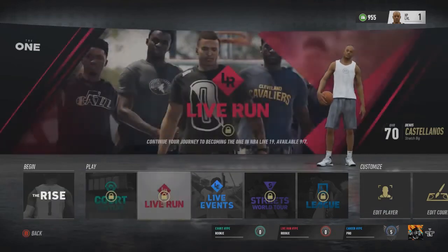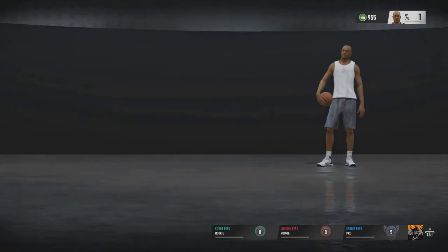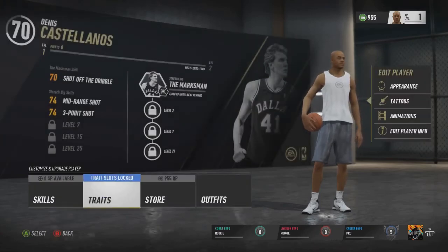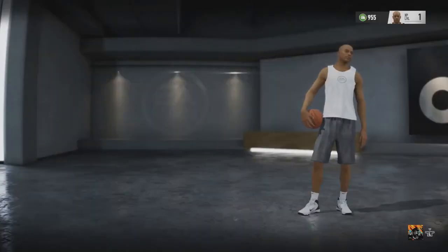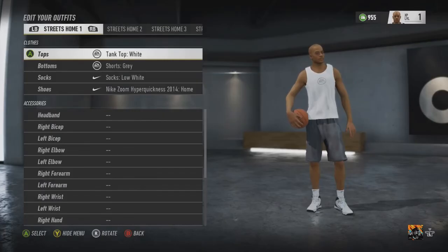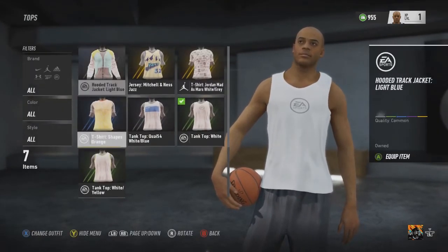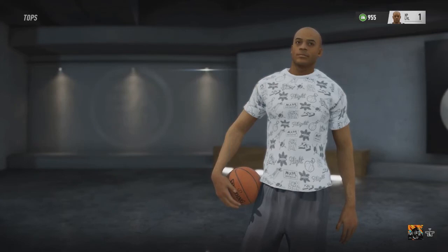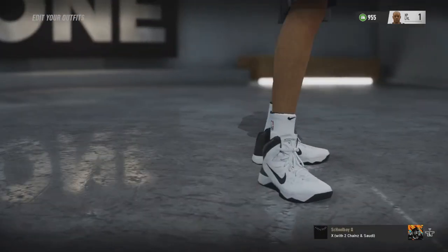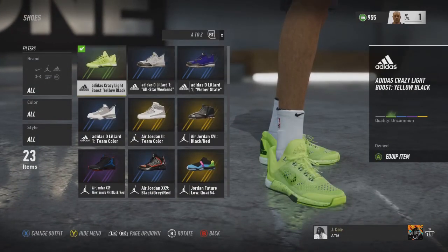I'm back here in the One. Let me go to Customize and edit my player. Let me go to my outfit section and put in the stuff I previously had. We got the basic stuff — let me go to Tops. I'm a fresh player but I already have some of the gear I typically wore. I'm going to come over here with the J's. Let me go to my shoes real quick to show you some more — we still got some kicks out here.